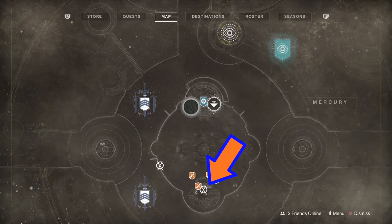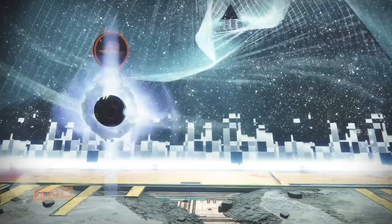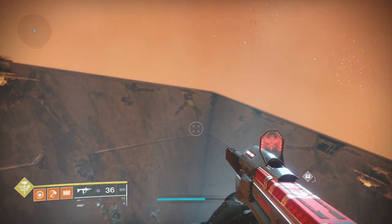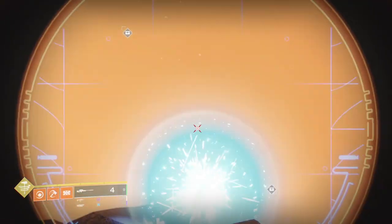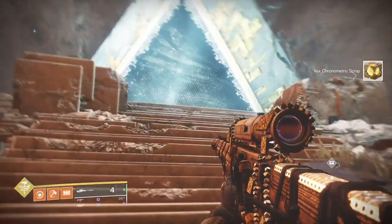The next one is on the far side of the map, actually over by the Infinite Forest. If you pop up and look at the top of the pyramid you can just see it there. The big glowing Infinite Forest entrance is where it's at.